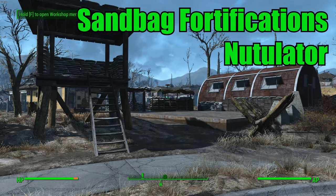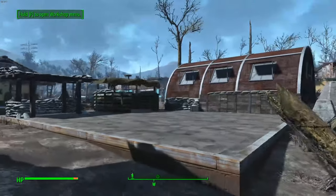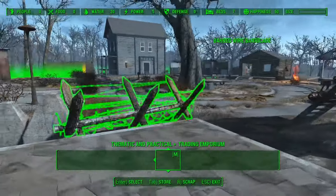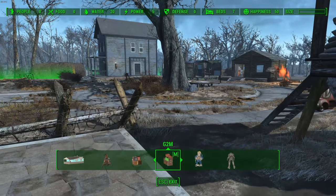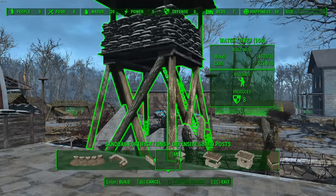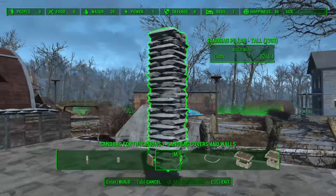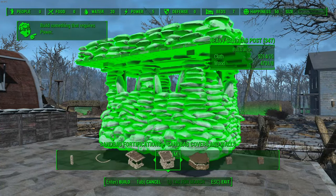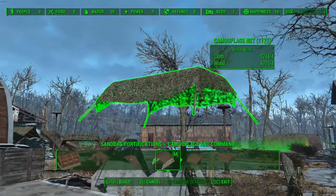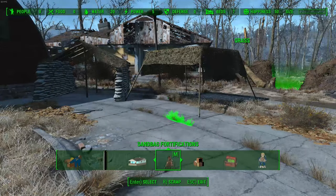Next we have Sandbag Fortifications by Nutalator. This adds a ton of militaristic-style fortifications involving sandbags, barbed wire, and trenches — many of which can be assigned as guard posts. In the base version it adds a category to your defense section, but with a patch it gets its own menu. There you'll see all guard posts with different kinds of tires, sandbags, and structures, plus trenches you can connect together, sandbag cover and walls, dragon teeth barbed wire, fences, barricades, camouflage options, and a big empty command hut to fill however you want.